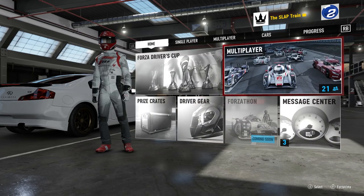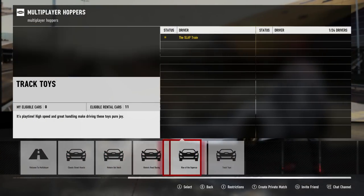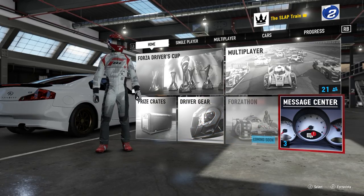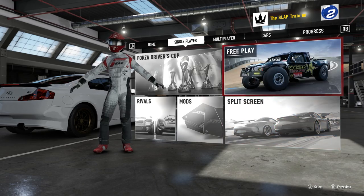I'm curious if the multiplayer drift hoppers have gone up — last time I checked there were none. I'm really hoping that gets fixed very soon. In Forza 6 it was the same thing — we didn't have drift hoppers or drag hoppers for a good chunk of the early game. Hopefully they come back in very soon.